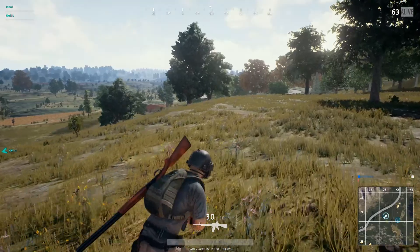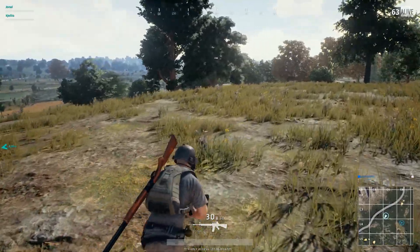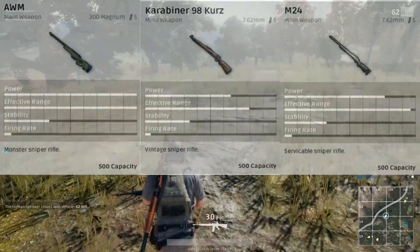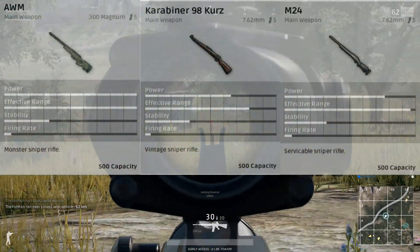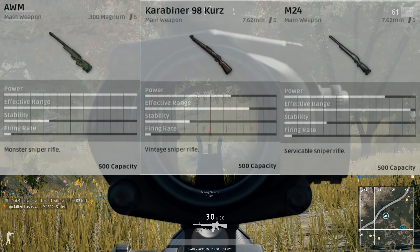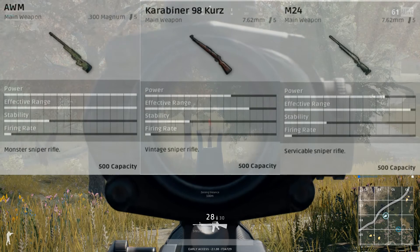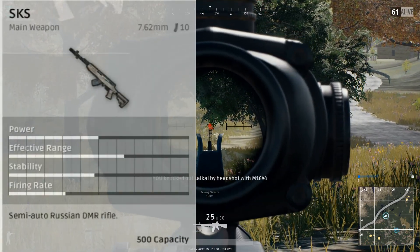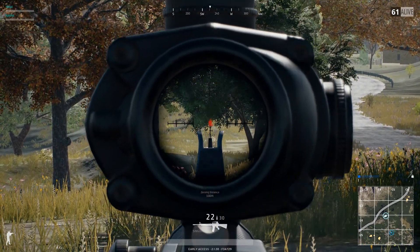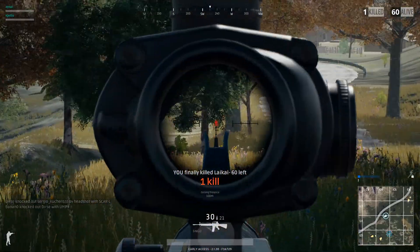Then we go over to the sniper rifles. Sniper rifles also have two priorities. There are the standard bolt-action sniper rifles: the Kar98, the AWM, and the M24. Of all the bolt-action sniper rifles, the AWM takes everyone out in terms of damage and stats — it outclasses all of its predecessors. There's also the SKS, which is more of a DMR — a dedicated marksman rifle — meaning it's not bolt-action, it's semi-auto.